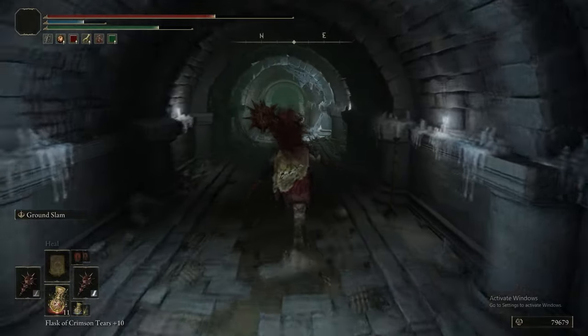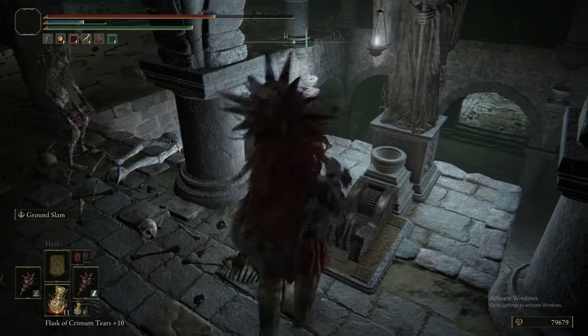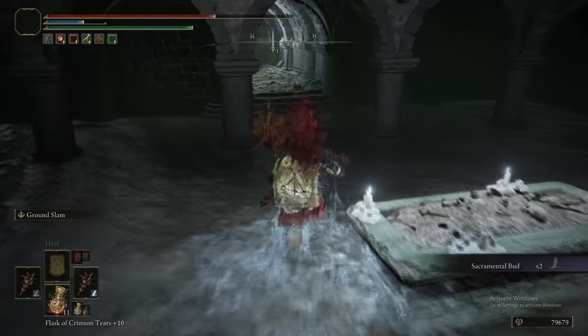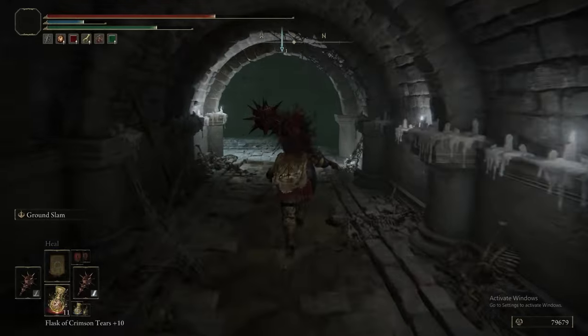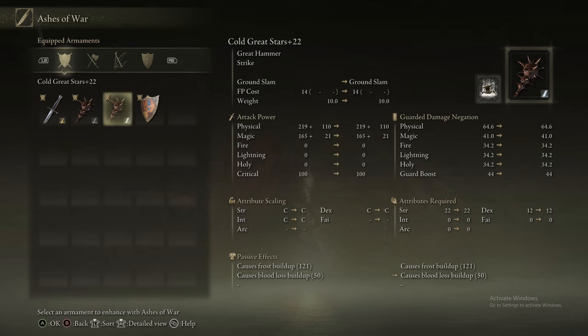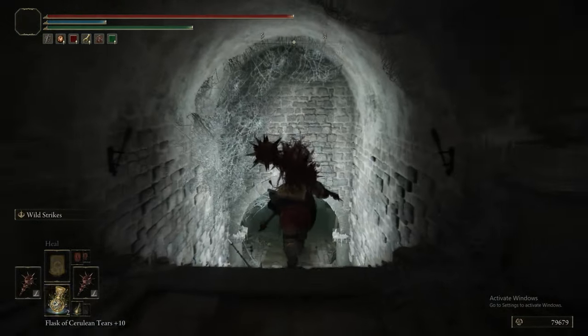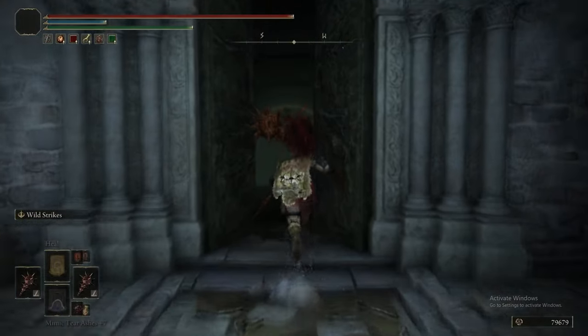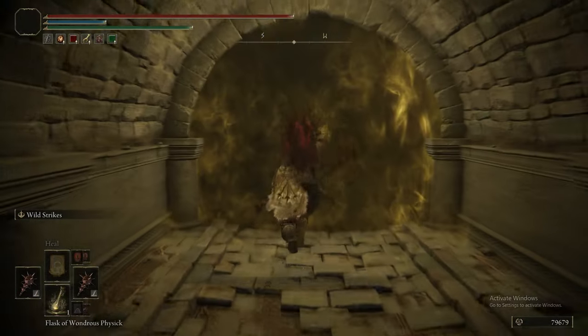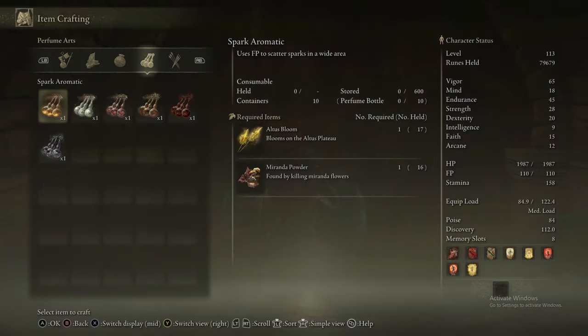We are changing our Ash of War to Wild Strikes because there's an NPC to fight. The boss here is Elzga, Priest of Blood, accompanied by two of the blood dogs. He's dressed like a Sanguine Noble but with a big hood. We're using a fun trick: if you craft an Uplifting Aromatic and have it in your hotbar when you summon the Mimic, the Mimic can cast the Uplifting Aromatic to give himself a bubble shield as well as the one we have from the Physic Flask.